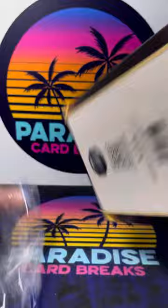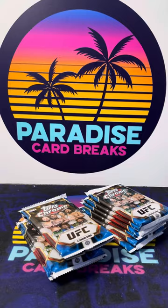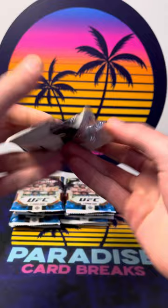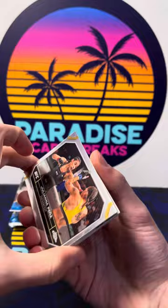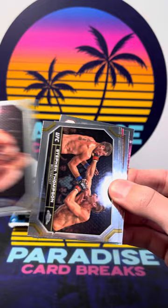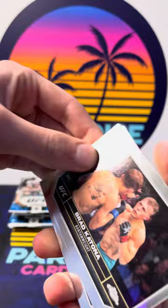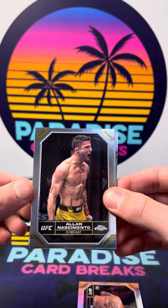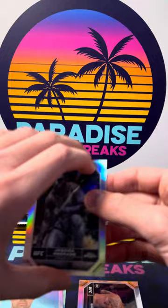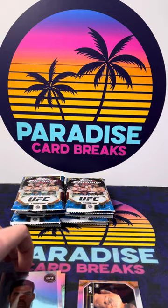Very excited — this is my first look at the product, probably your first look too. First pack: I really like these borders. We've got a silver Juliana Peña, Rodrigo Nascimento, Stephen Wonderboy Thompson, and Brad Katona — our first rookie from the Dana White Contender Series. Also a negative refractor of Jessica Andrade — these negatives are really nice. High hopes for this product.